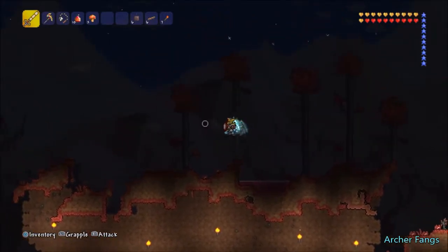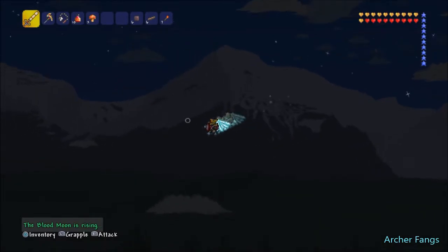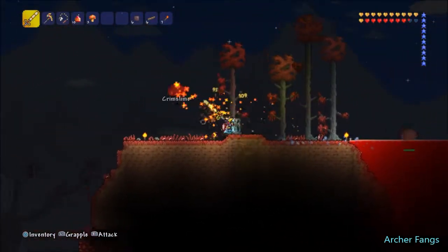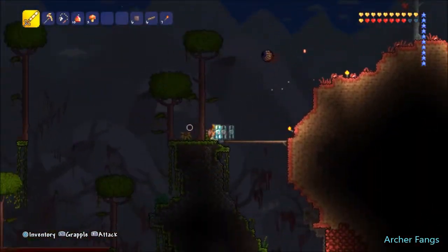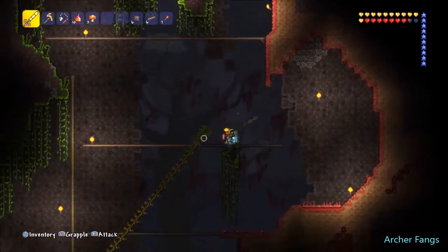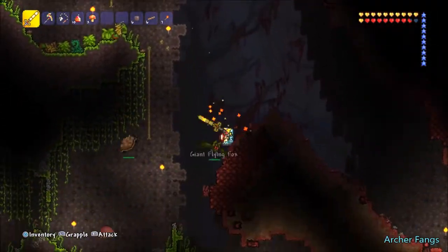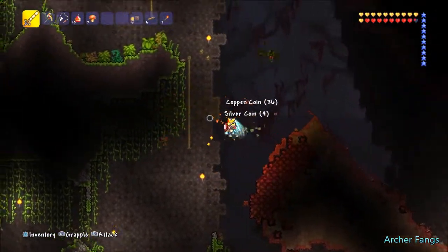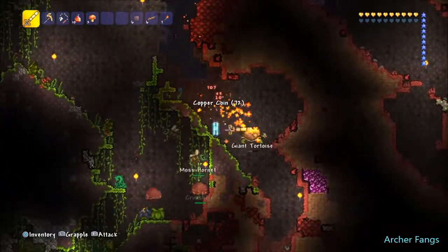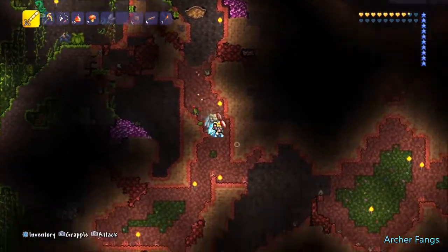Now, a good thing about the wings is that when you fly up into the sky you can fly all the way up and then fall slowly down. I also need to actually go into the other crimson biome hole — I haven't gone through. We could actually fight the Brain of Cthulhu a couple of times.